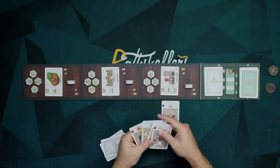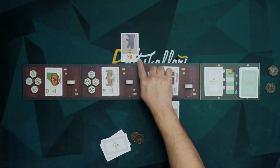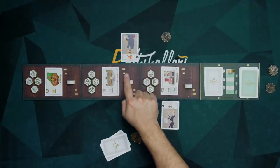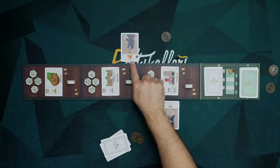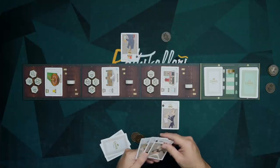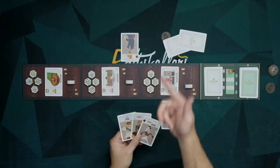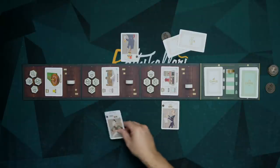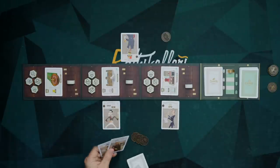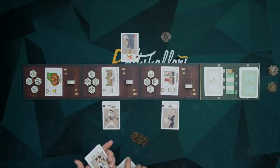Then the other player goes, picks a card, and plays it anywhere they want — perhaps at this heist. That one gives them one coin, and at the end of the game scores three victory points for every red card plus one card of any other color in that entire heist, on their side. Once we've each played a card, we switch hands. We keep alternating — play one, switch hands — until we're down to two cards, play one and discard the other. Then we move on to the next round.